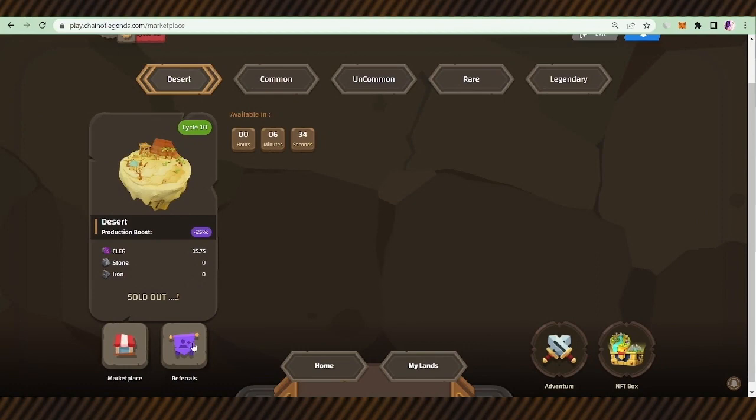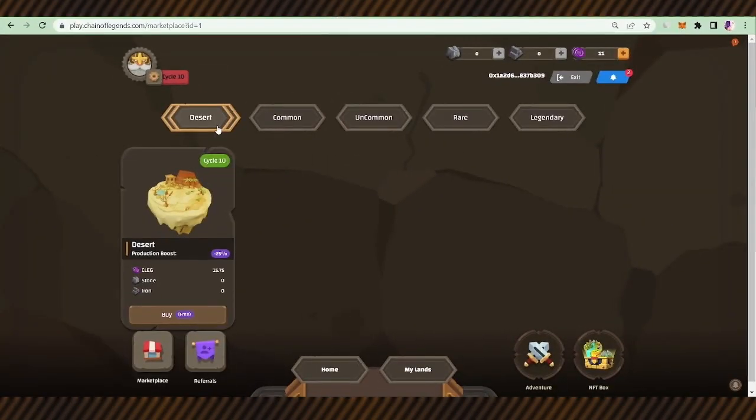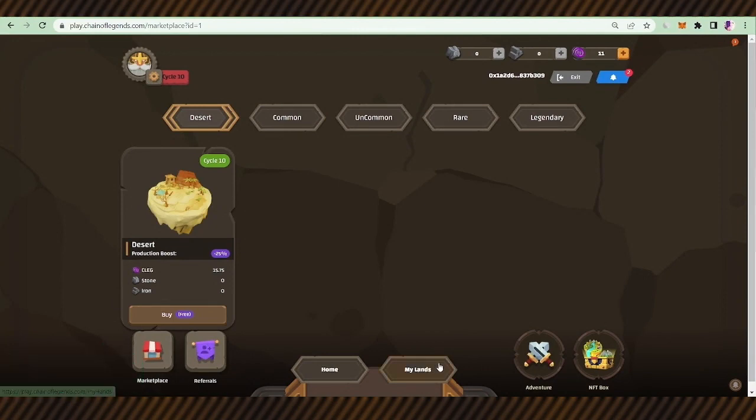Let's wait for this land to finish mining. Here on the My Lands page we'll purchase a desert. Now it is the right time for buying — click to buy. Here it is — you can see the new land in My Lands.